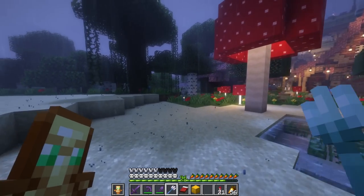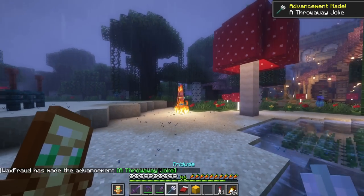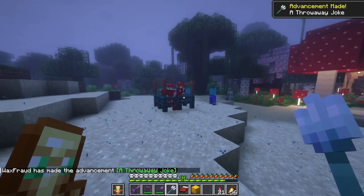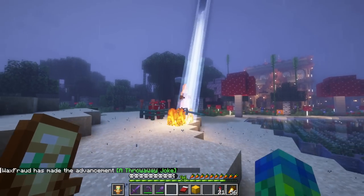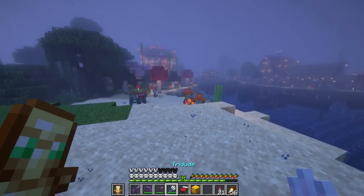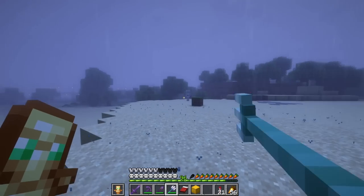We do have a trident. Let's see. Can we do this? Oh, my God. That's crazy. Did this guy just turn back into a red mooshroom? That's crazy. Well, this is now my new favorite weapon in the game. Got Loyalty on this thing too, so it always comes back.